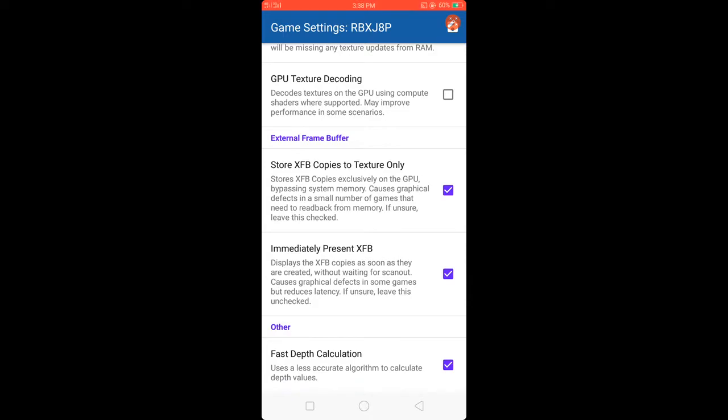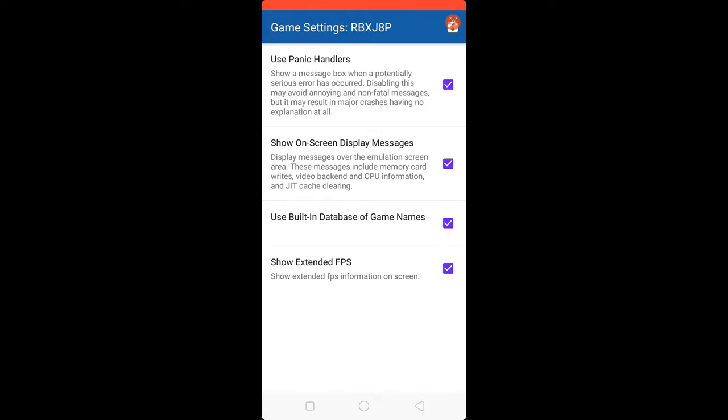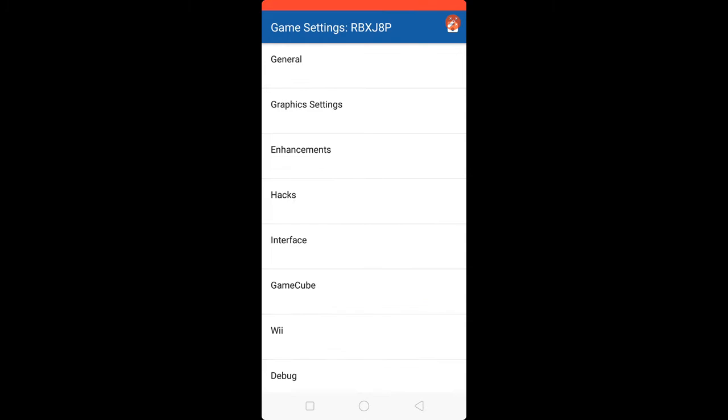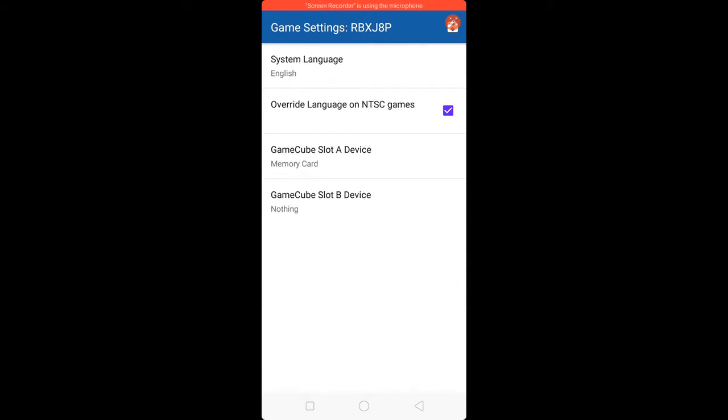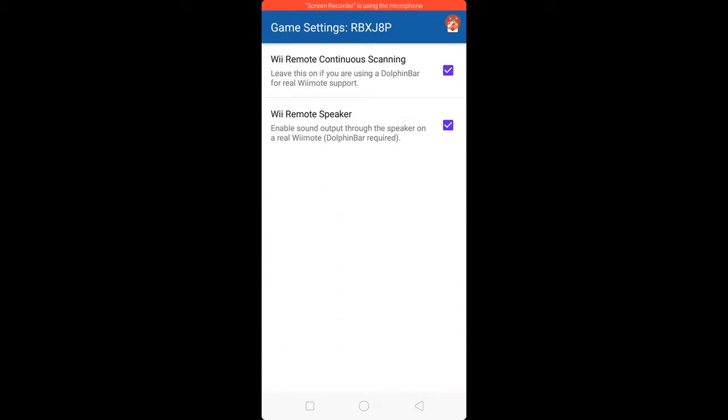Back to Interface: check Use Panic Handler, check Show On Screen Display, check Use Built-in Database of Game Names, check Show Extended FPS. For GameCube, set language to English, check Override Language on NTSC. Set Memory Card to nothing, check Wii Remote Continuous Scanning and Wii Remote Speaker.